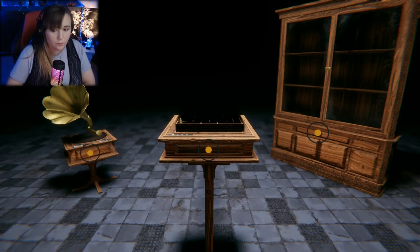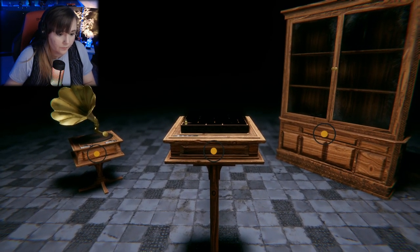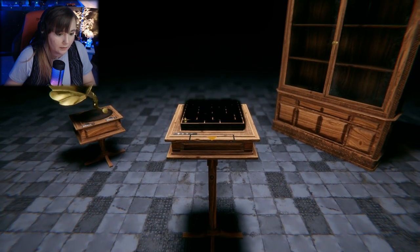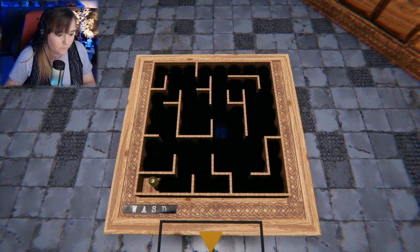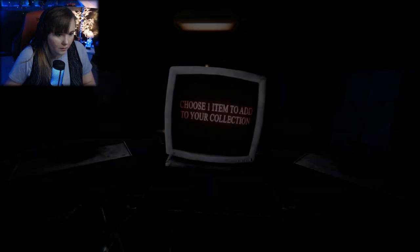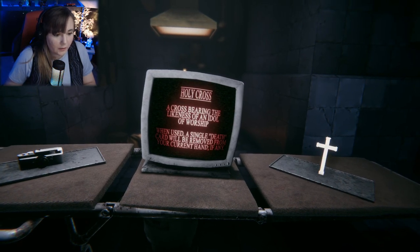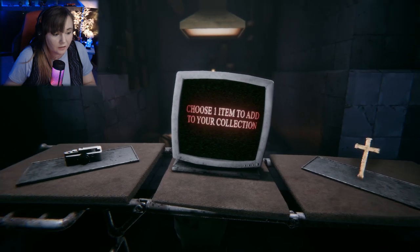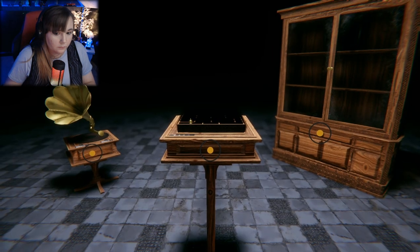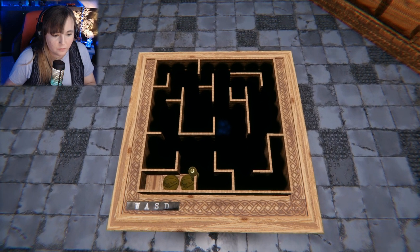All right, well I didn't really absorb any of that, but that seems like a good time — let's do it! Oh, what's that yellow one? What does that do? Choose one item to add to your collection: a camera with the ability to detect heat signals, used to reveal all cards currently in your hand; a cross bearing likeness of an idol of worship — a single death card will be removed from your current hand if any. Let's go with this one. Oh, I got two items at one time — that's wild!